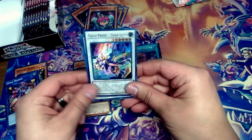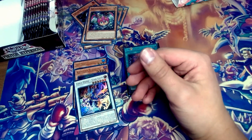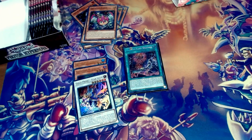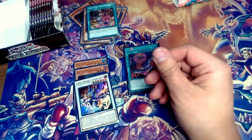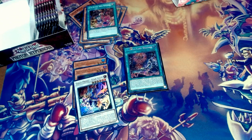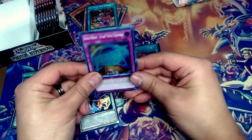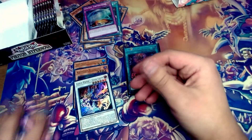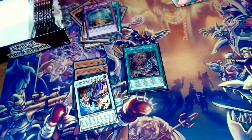Gold Pride Star Leon — that's our third ultra, back-to-back ultras. I'm sorry if I sound sick — I am sick, I've been sick now for a couple of days and I cannot seem to shake it. But I really wanted to make this video because I haven't made a video in a while. Abyss Actor Dress Rehearsal. Getting more content out there, plus I really wanted to open up this box. I could have opened it on my own but if I pull something really cool I wanted to share it.